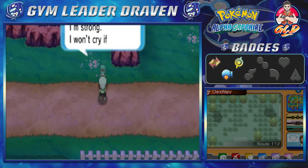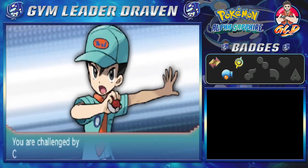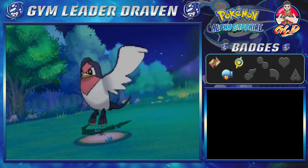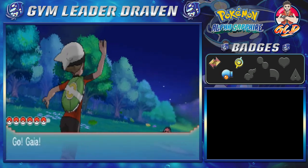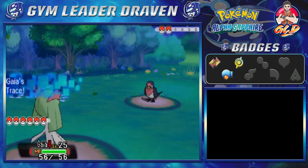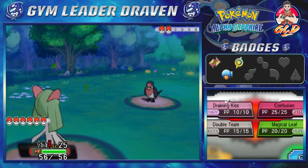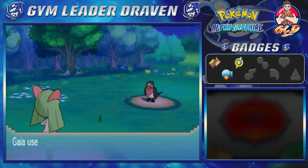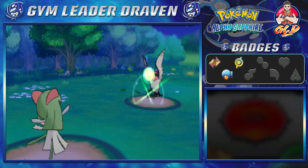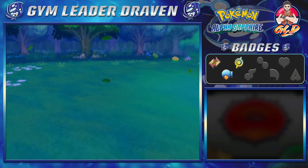Let's see what this guy brings. He says: I'm strong, I won't cry if I lose. Here he's coming out with a Taillow. Going up against Taillow itself — Gaia the Fierce Knight needs to evolve five more levels. Let's use Draining Kiss. And yes — bam! It takes away all its HP. That must be one hell of a kiss right there.